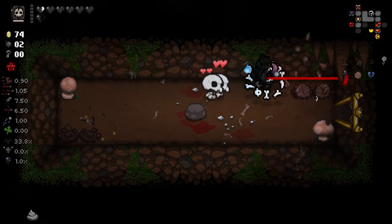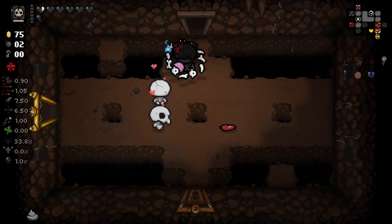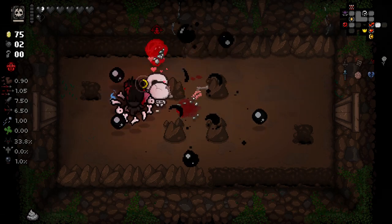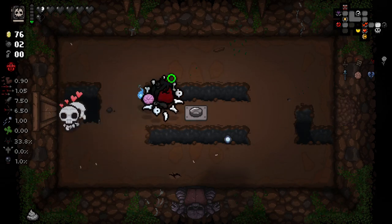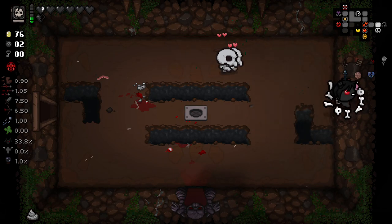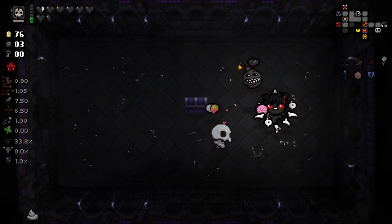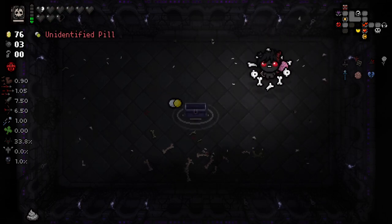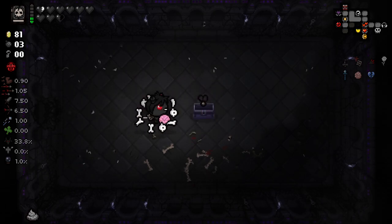There's four enemies there so I'm just going to pop this. Euthanasia is really good with beams, especially if we can get our luck up a little bit. We are lacking a key, which is a bit of a shame considering we have as much money as we have. We grab another black heart and a bomb. This is just going to be a pill that gets put in here. A nickel's fine by me.